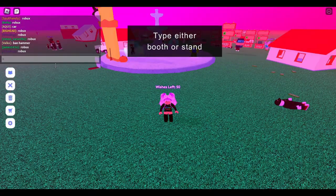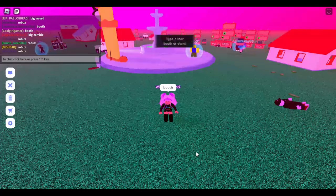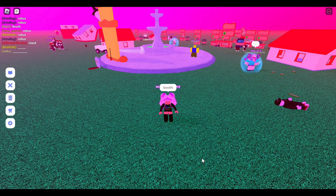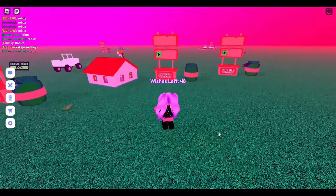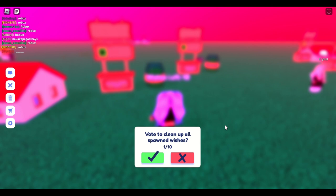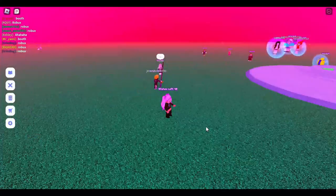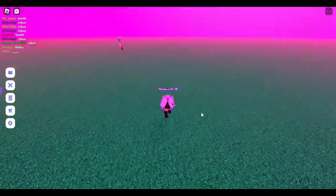Step 1: Type booth or stand into the chat. Please note, in case there are many spawn wishes on the server, the stand might not appear. So wait for some time and you will see a pop-up window appear on your screen which says vote to clean up. Just click the green tick button. Once the server is cleaned up, just type booth or stand again in the chat.